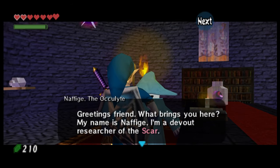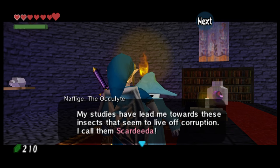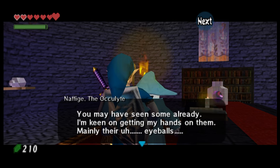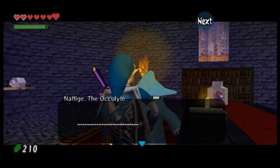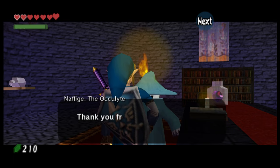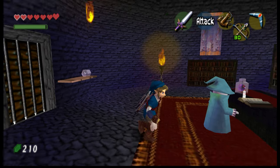Nafajay the Oculite: 'Greetings friend, what brings you here? My name is Nafajay. I'm a devout researcher of the Scar. My studies have led me towards these insects that seem to live off corruption — I call them Scardita. You may have seen some already. I'm keen to get my hands on them, mainly their eyeballs. If you happen to come across some Scardita on your journey, I will reward you for bringing me their eyes. Thank you friend.' I do have some already — can I give them to her?